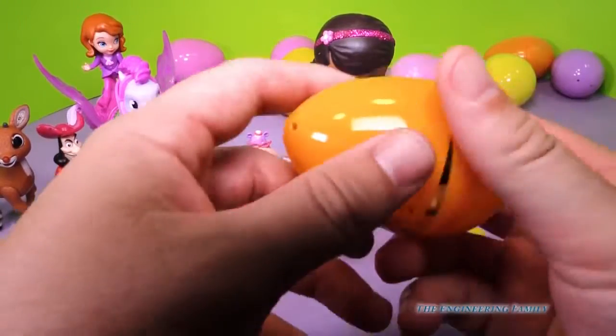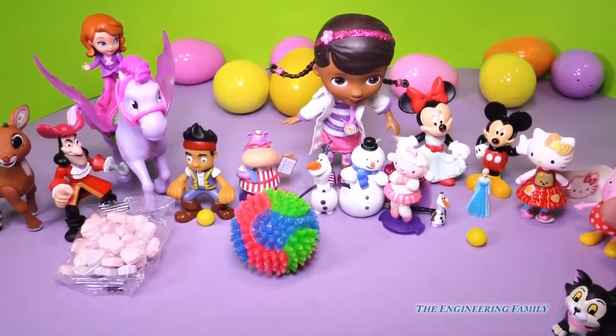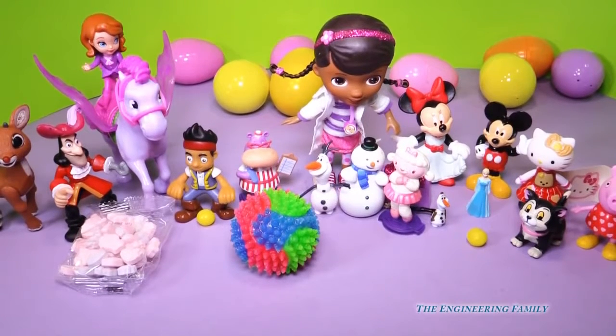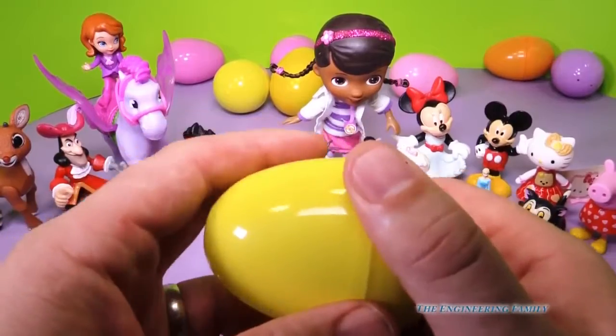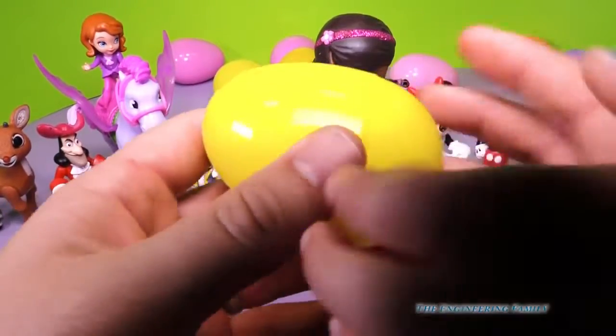And we're going to open this orange egg right here. Figaro! Hey Figaro, you know what? Why don't you meet Hello Kitty? I bet you two are going to be great friends because you're both kitties. Oh I thought it was because they both had white faces. Figaro doesn't have a dress like Hello Kitty. Cause Figaro is a boy and Hello Kitty is a girl. I didn't know that.